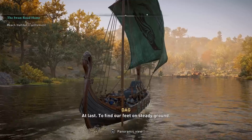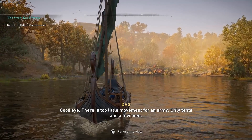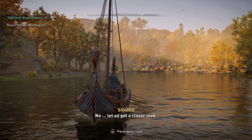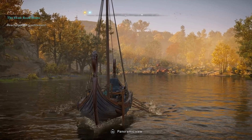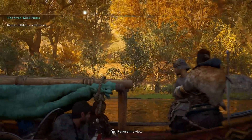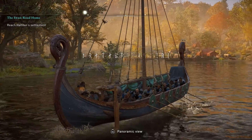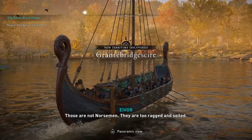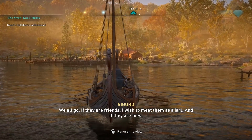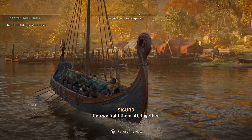Look there, just ahead — where the sons of Ragnar make their camp. At last, we find our feet on steady ground. Sigurd, hold back — something isn't right. There is too little movement for an army, only tents and a few men. Not the army we hoped to find. Let us get a closer look. I like this environment a lot better — the trees and grass and nice stuff. I don't mind snowy stuff too much, but if it's just all snowy, white and gray mountains... We all go together.